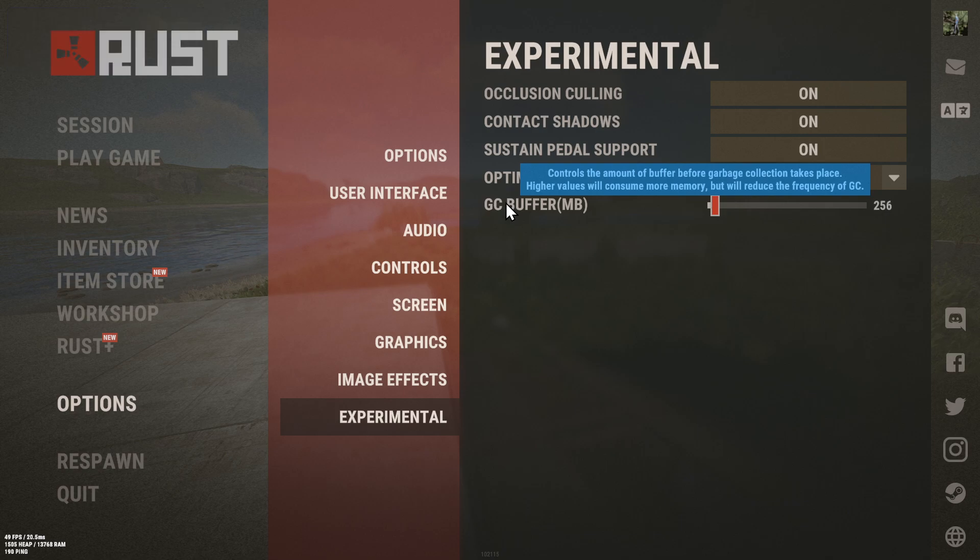And then you can go to the GC Buffer. This controls the amount of buffer before garbage collection takes place. Higher values will consume more memory, but will reduce the frequency of GC.